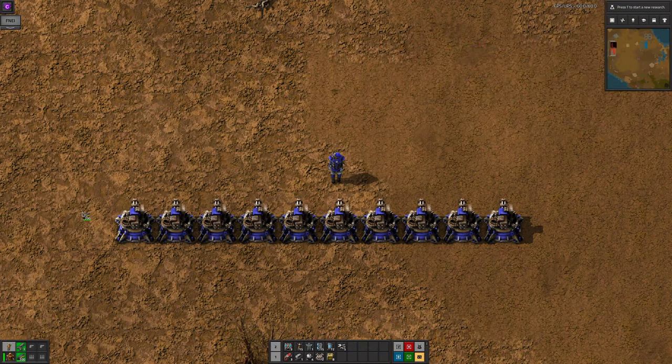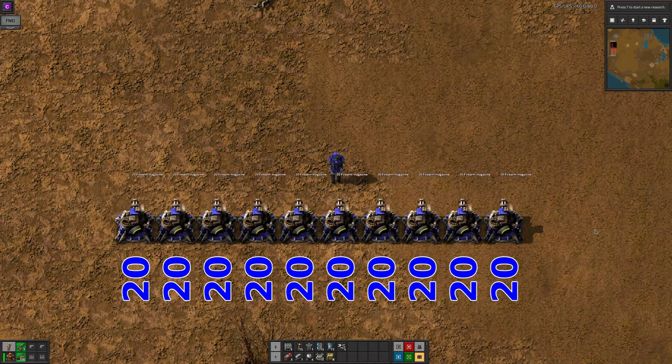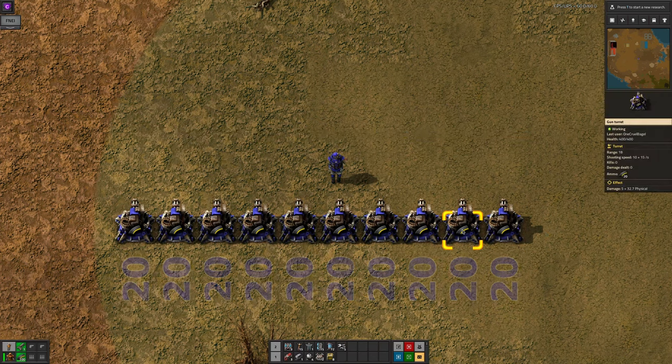At its simplest and on default settings, even distribution watches for you doing a click and drag over some machines and will divide your inventory evenly between them. So if you've got 200 magazines and 10 turrets, it will put 20 magazines in each.